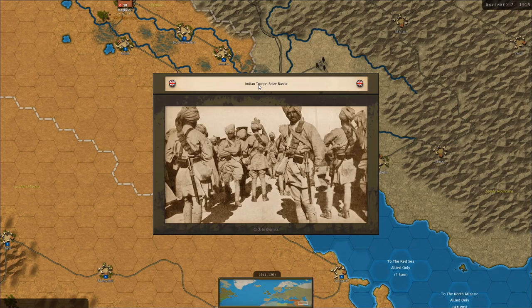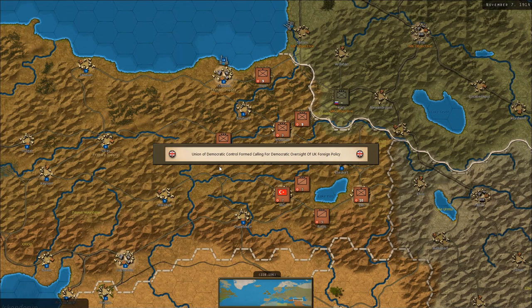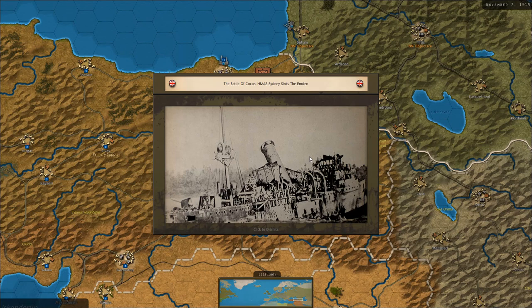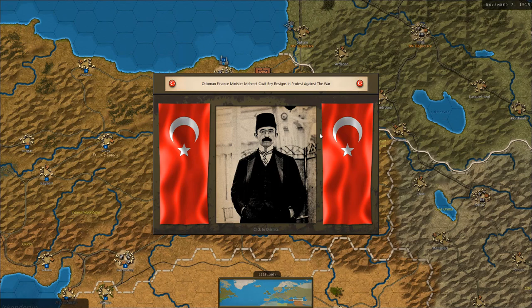The Ottoman Empire is in the Central Powers and at war with the Entente. Indian troops seize Basra with several casualties. A typhus epidemic breaks out amongst Ottoman forces — that's not great, even hitting the HQ. Blockades — they can't move their supplies through the Dardanelles anymore. The Battle of Cocos: HMAS Sydney sinks the Emden.